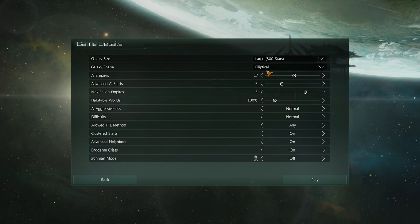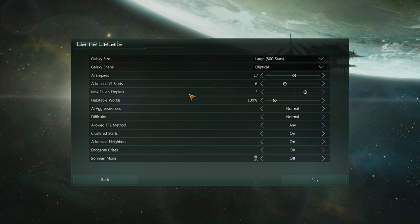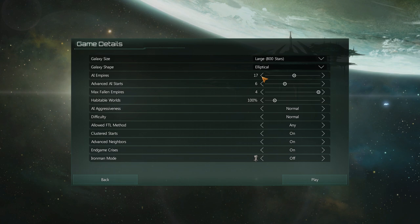We're going to go for a large start, elliptical, because I don't think we've done elliptical. Advanced AI starts are going to knock that up by a notch. AI empires, 17. Fallen empires, we're going to knock that up to four, which is going to be interesting. We'll knock AI empires down one to make a count for that.